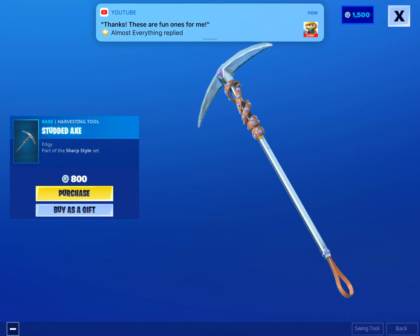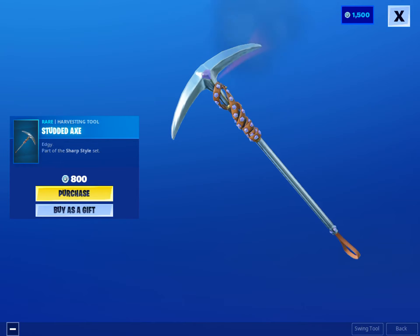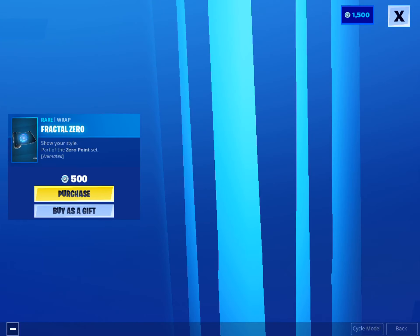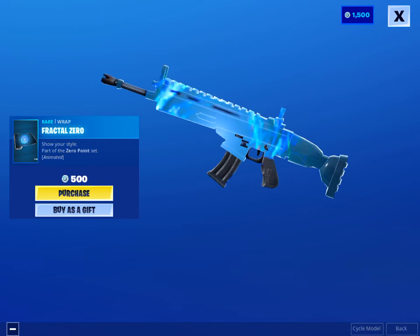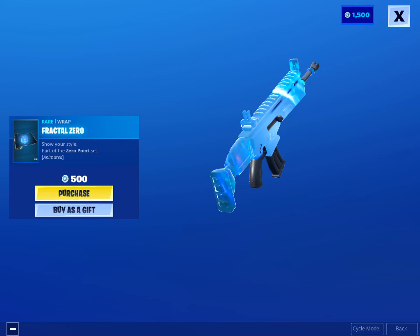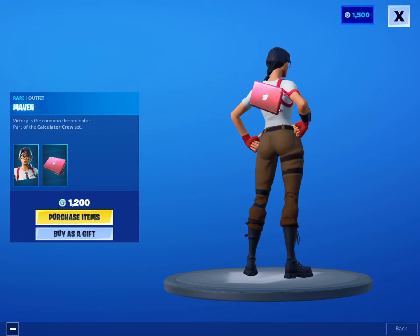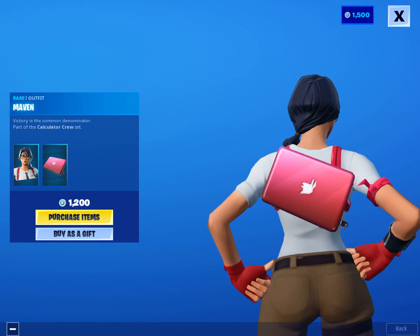Studded axe — that's a pretty cool axe. Oh my god, this wrap is insane. Maven — try hard skin, I love the fake apple. I assume that's what that's supposed to be.